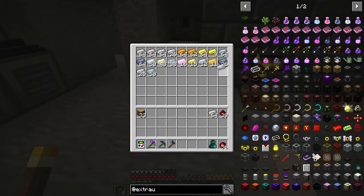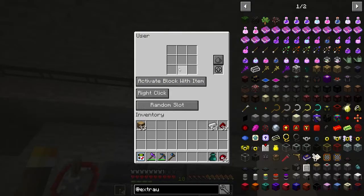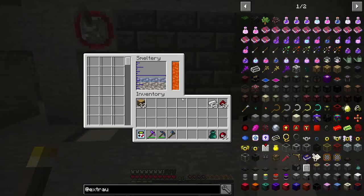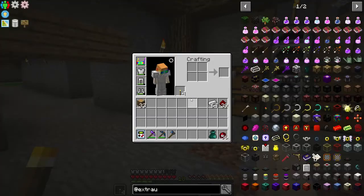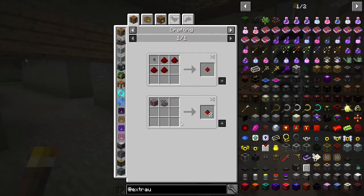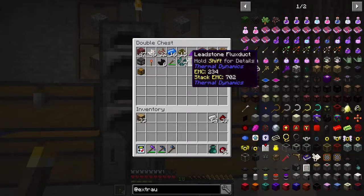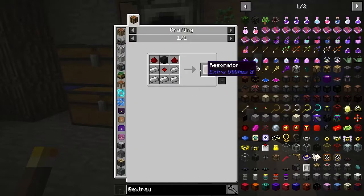I've been going up and grabbing aluminum and stuff out of the chest up there and bringing it down to smelt. This thing is still going good and hopefully going to get a lot more stuff done. For the resonator, we need this resonating redstone crystal — we need one of our ender shards from the other day. We had some already ready, so there we go. That was the hard part. Now we got to get the block of coal, which is going to be upstairs.